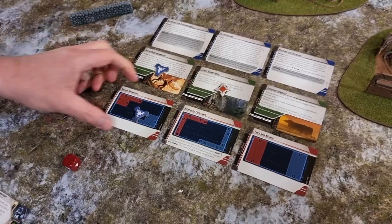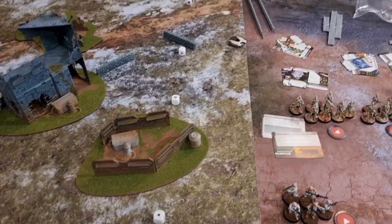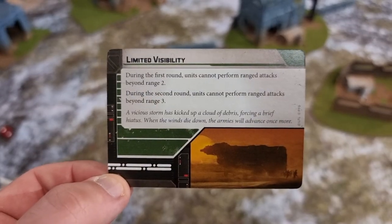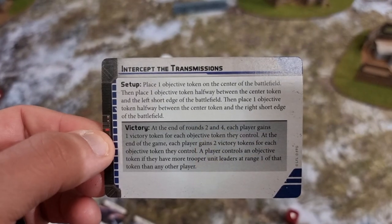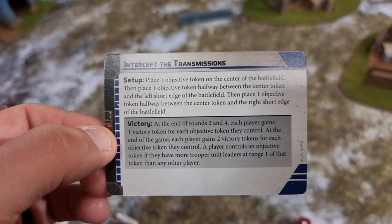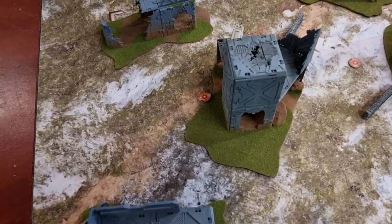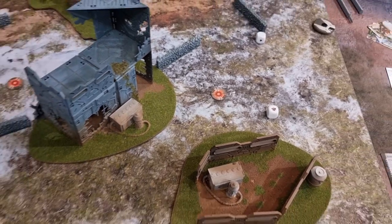We went through the process of selecting the Objective, Deployment, and Conditions cards, ending up with Intercept the Transmissions as the mission, Limited Visibility as the condition, and Advanced Positions as the deployment type. Advanced Positions gave us two L-shaped deployment areas around the edge of the board, and all troops gained Scout 1, meaning they can move after deploying. Limited Visibility reduces shooting range to range 2 for turn one, range 3 for turn two, and full range thereafter. Intercept the Transmissions requires three tokens across the centre of the board — one in the centre and two halfway to the board edges — with two victory points per token held scored at the end of rounds 2 and 4.